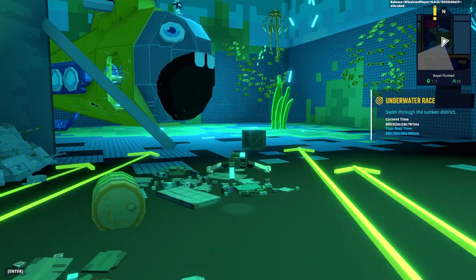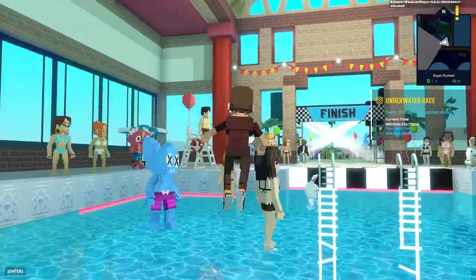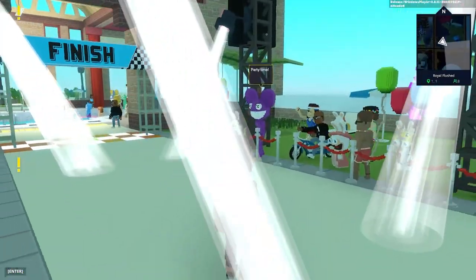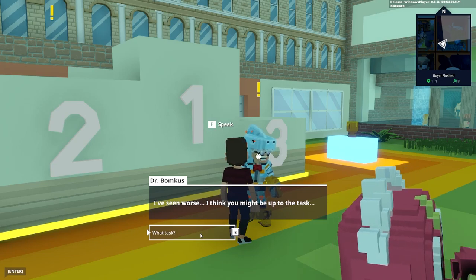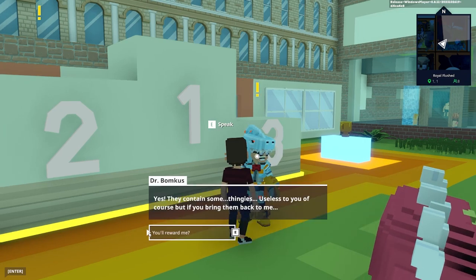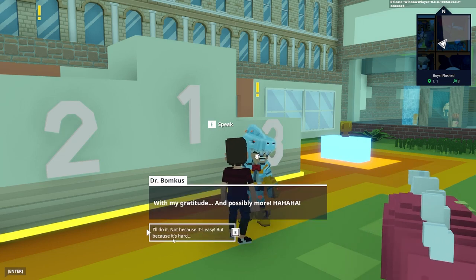We got this really cool submarine — I love the way it looks, it literally looks like a giant fish. Wait — there's a finish line! Yes! All right. So Dr. Bromkiss says: 'I've seen worse, I think you might be up to the task. There are some secret rooms in this underwater race, hard to reach except for the best — definitely someone like me.' You guys just saw what I did — I should be like a professional Sandbox player!